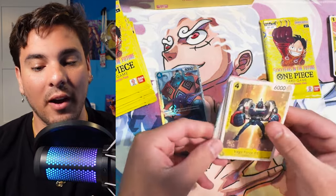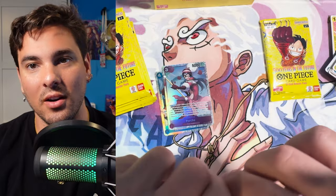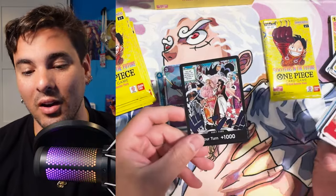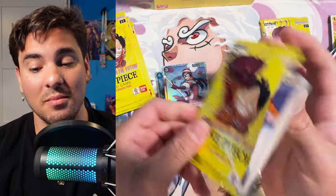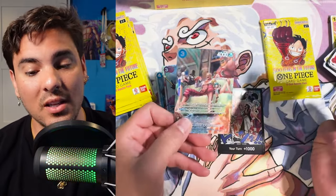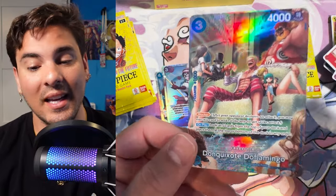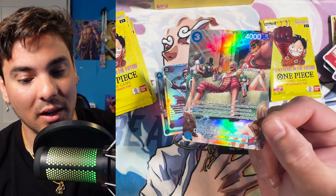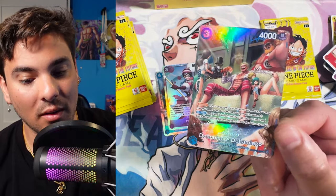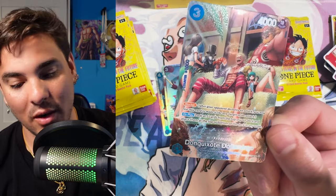Now I'm just trying to buff out my alt art situation a little bit more and make sure I have enough SRs, because I'm really just making cards these days — I've been having a really good time. We're going to open two boxes. Oh, Doflamingo! This is the SP — that is a hot SP card, really useful, also just a good blue staple, and very hyped to pull this. I do like the art on this a lot; the foil looks great.